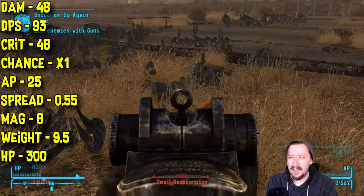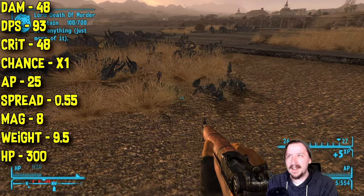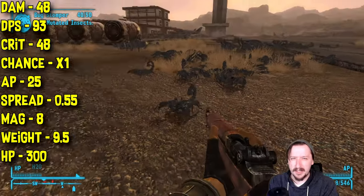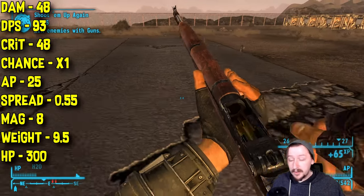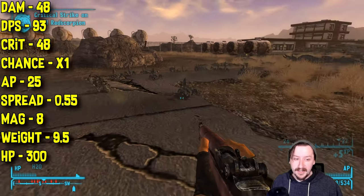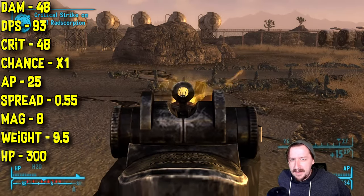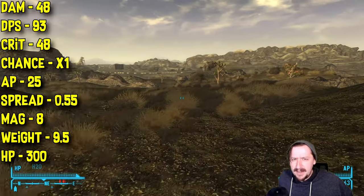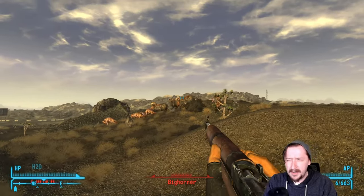This one has 0.55 spread, making it one of the least accurate full-sized semi-automatic rifles in the game, though it's not painfully inaccurate. It's still really good at medium and close range. Out at longer ranges, the spread may hurt you. It holds 8 rounds and has a super fast reload since you reload all at once. It weighs 9.5, which is a heftier weight, and has 300 item health, so it takes a long time to break.